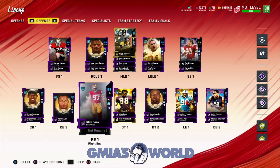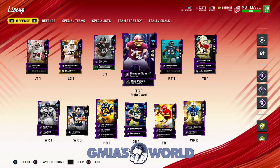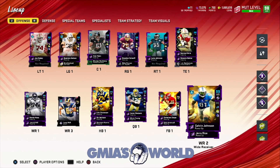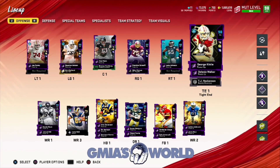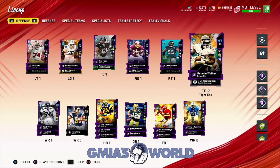Delaney Walker running around with a gold 99 and we just have him out there showing him off — it's nothing that's really enticing about it. So just to make sure, we're going to back out and then come back in because when you add new things into the squad, EA Sports doesn't register it right away on the actual screen. You have to back out and then come back in and take a look at it.